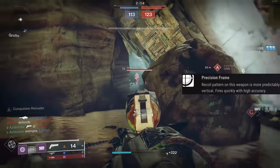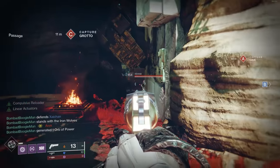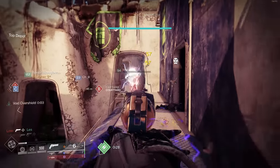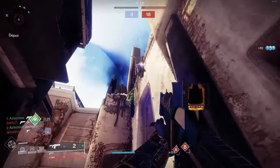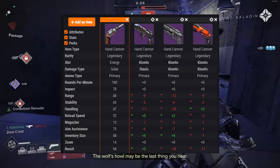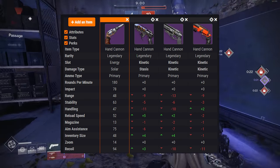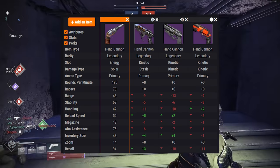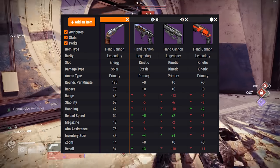Number two: being a precision frame, one of the most beautiful things is that it does not require Icarus. You have in-air accuracy with the weapon. Just about every other hand cannon — you slap on Icarus because you're going to be in the air at some point. But Frontier's Cry, being a precision frame, says you don't need Icarus. So that full auto mod, Freehand grip, targeting mod — whatever you want. Some specific comparisons: Survivor's Epitaph is probably the most popular, plus the Seventh Seraph Officer Revolver and Vulpecula.